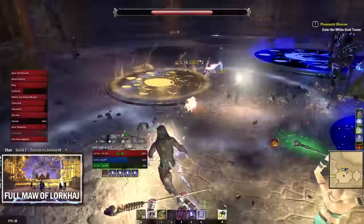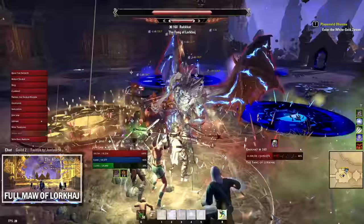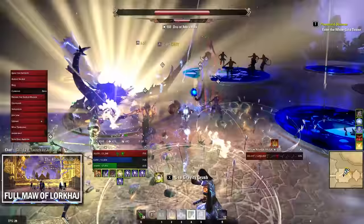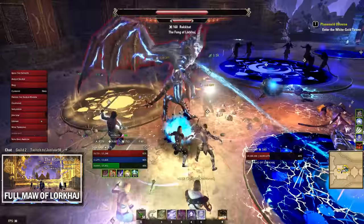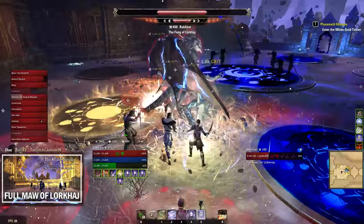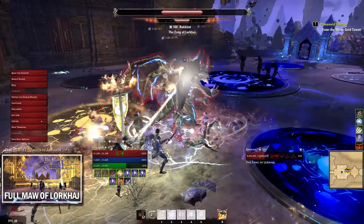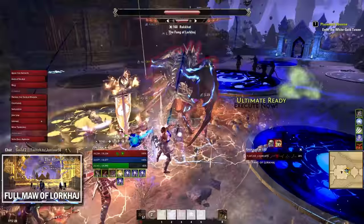After a few rotations, the boss summons a hulk minion — treat it as a priority add and DPS it down quickly, then focus back on the boss. He then continues moving in a counterclockwise circle. By the halfway point he should be about 80 percent dead. Don't stand directly on the circles even if they're gold; position yourself between two circles since that's where the boss will be. Stay stacked so your healer can AOE heal — spreading out makes it much harder.